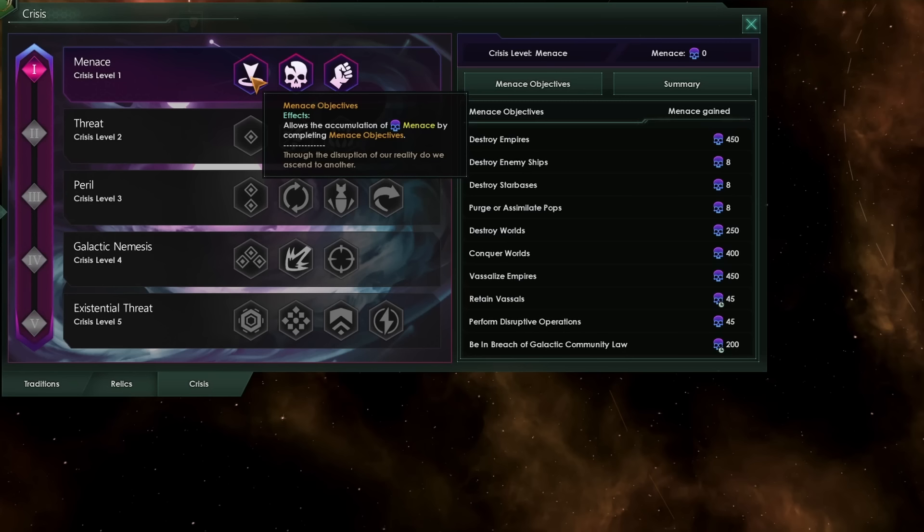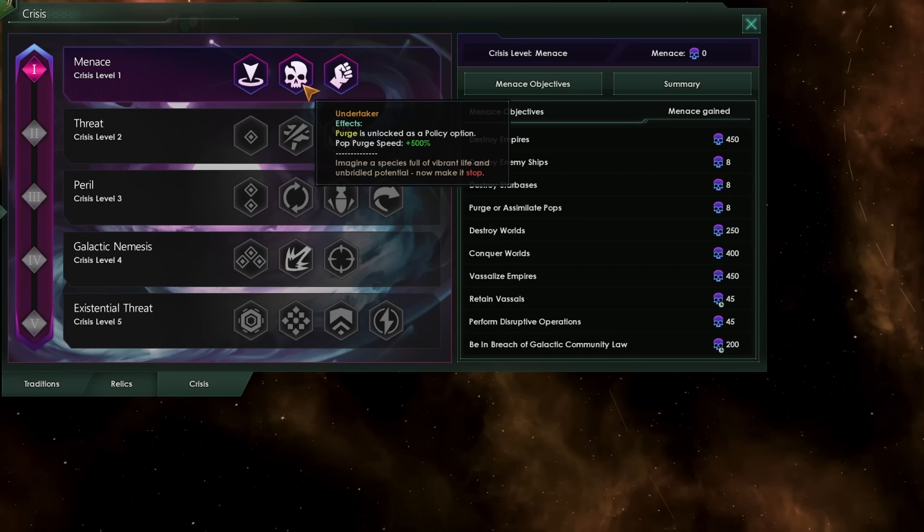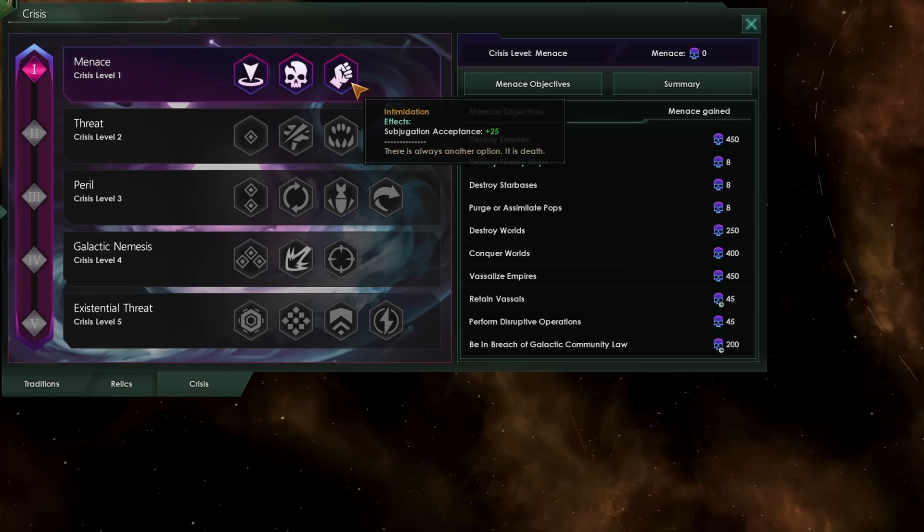At level 1, you unlock your Menace Objectives. You get the Undertaker, which will increase your purge speed by 500%, making purging in your Empire a highly efficient process. And against AI Empires, you will get an increased Subjugation Acceptance. In order to level up your Crisis, you will have to accumulate Menace.